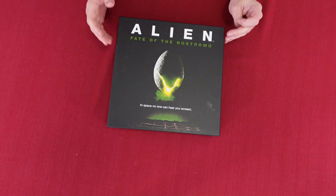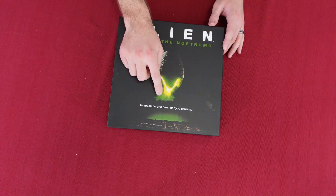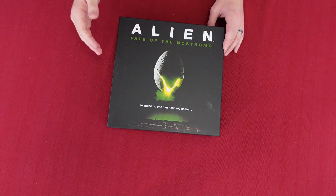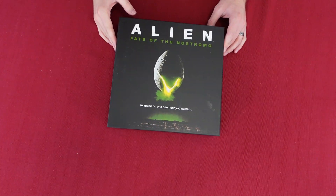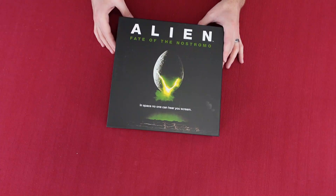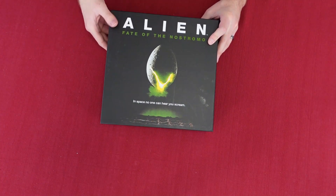Here we go — the cover of the box is just the Alien poster mostly, and they even have the tagline 'In space, no one can hear you scream.' They have the egg, and — oh, xenomorphs, I believe that's what it is. If you guys can remember the name of the alien in Alien, let me know in the comments below, because I'm having a total brain fart.